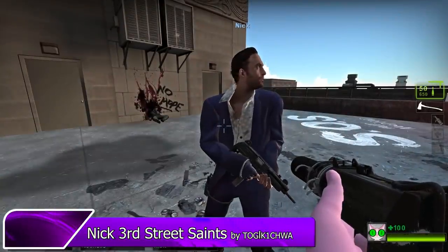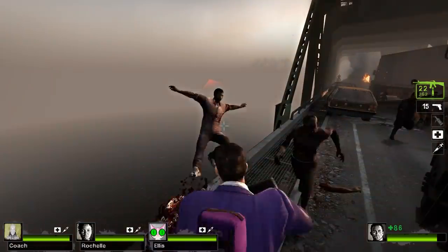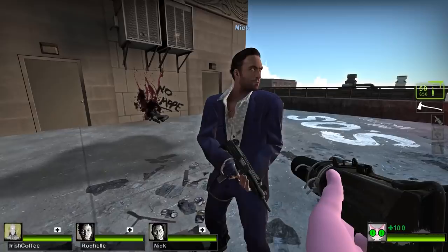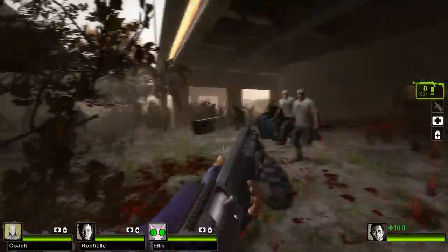Tog Kichwa has another Third Street outfit for Nick. Like the Zoe skin, this mod gives Nick a retextured purple jacket and fingerless gloves. If you look closely at his shirt, you'll see a small pattern of fleur-de-lis. Overall, it's a fitting outfit and it's a lot of fun to use in-game.